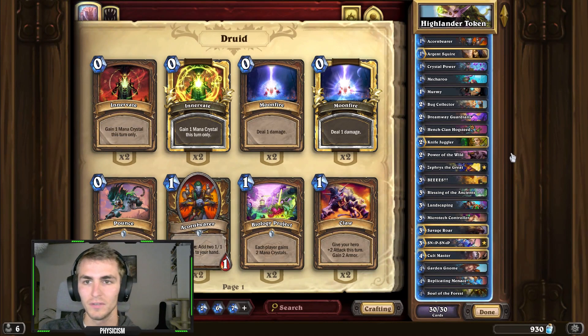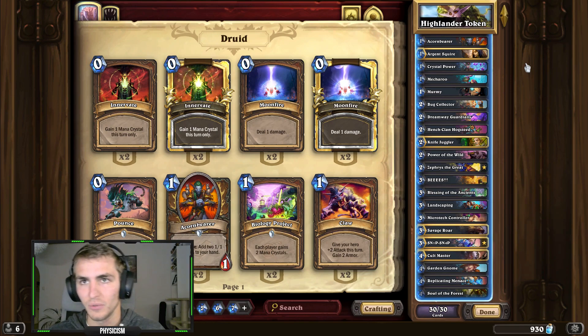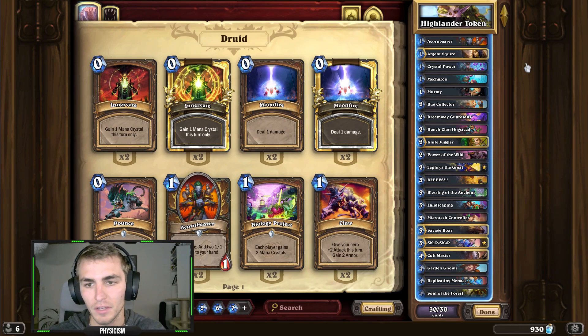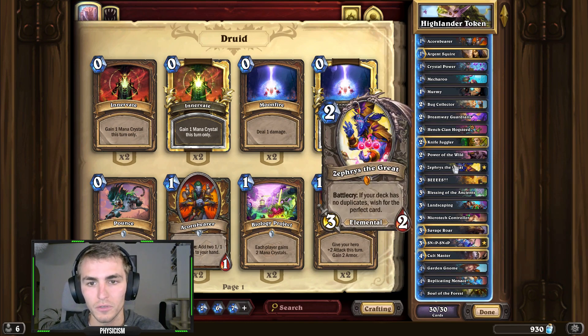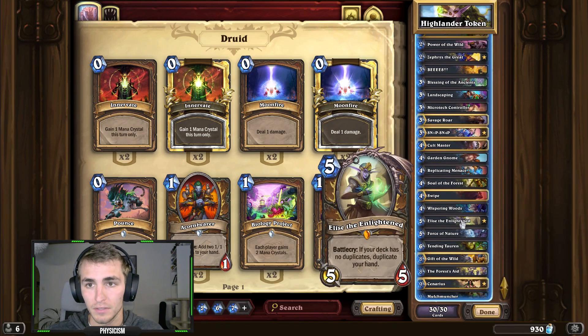What's up guys, Fi here, welcome back to the channel. I'm back again with another deck video - this one is a Highlander Token Druid. I'm loving making these Highlander decks, they are super fun and a super fun challenge to build and play. You can't put in two copies of anything, so you have to play with unusual cards. You get the upside of Zephyrus the Great, and in Druid decks you can also play with Elise.